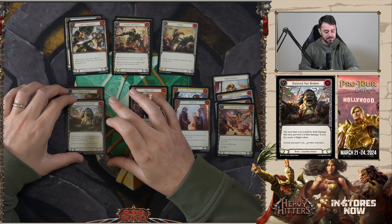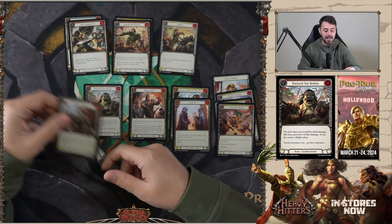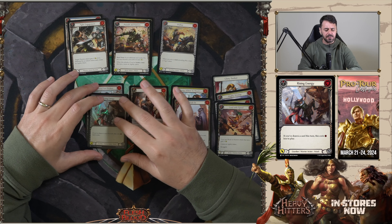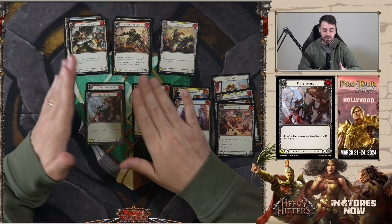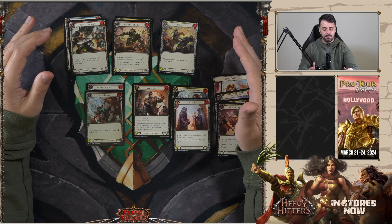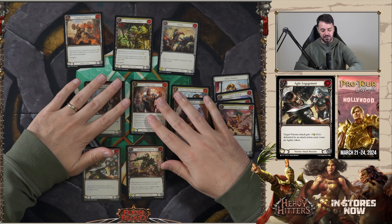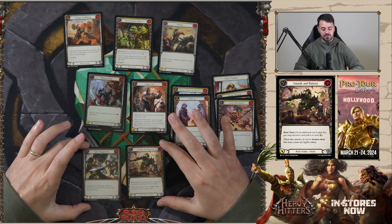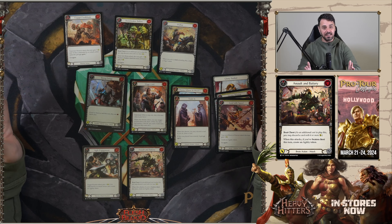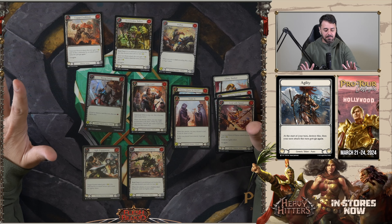Moving on to our hybrid classes, just kind of starting with things that leave us a little bit more open before we commit to a single class. Batter Not Broken — a nice prevention effect, very good at combating that out-of-nowhere damage that warrior is capable of creating — and you get that Might token as well, so it bolsters the offensive output of your next turn. Rising Energy is a solid glue card. Agility is so, so important for extending turns in this format, getting wide and absolutely maximizing your damage output.